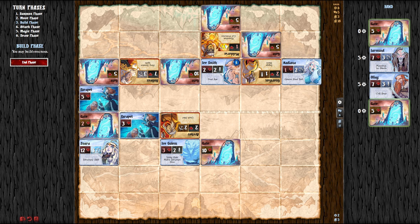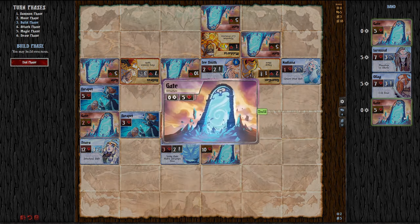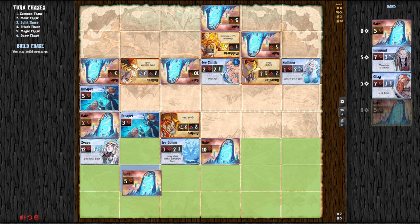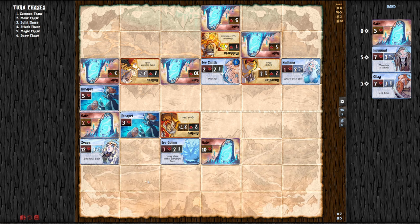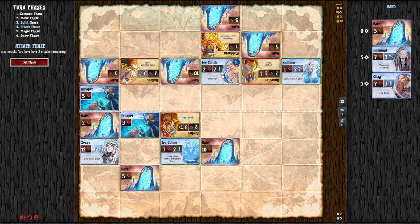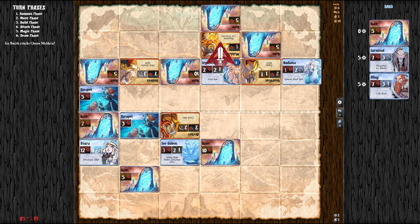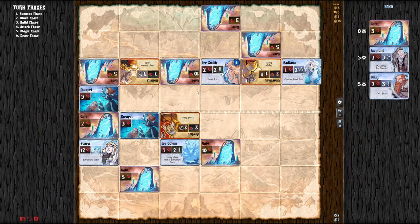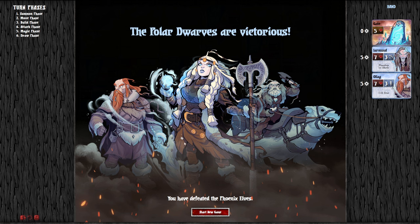I'm going to save those gates — well I'll build one. I have two gates and there's no use having two. There's really not a good spot for it though. Right here — because I don't want to summon-block my own wall. End that phase. Now in the attack phase — can we end the game right here? Come on. Yes! Boom. One. Polar Dwarves are victorious!